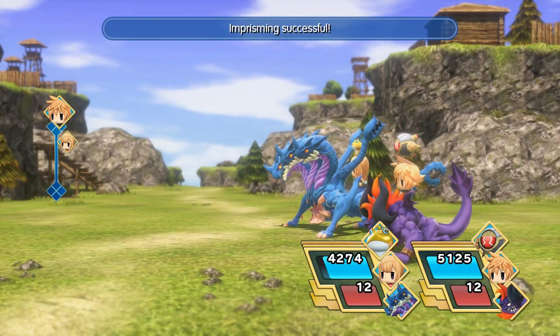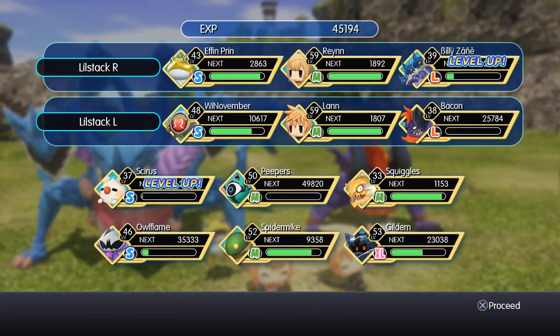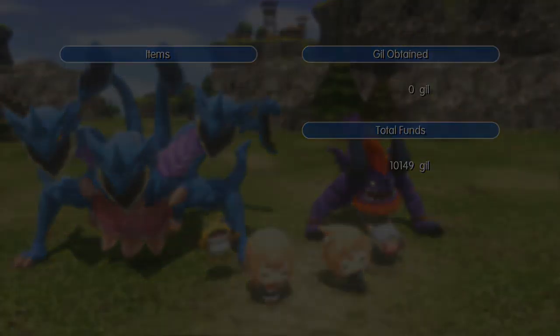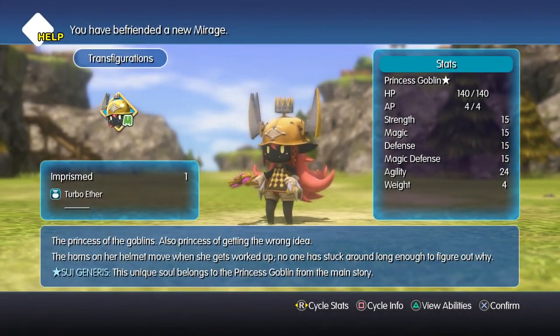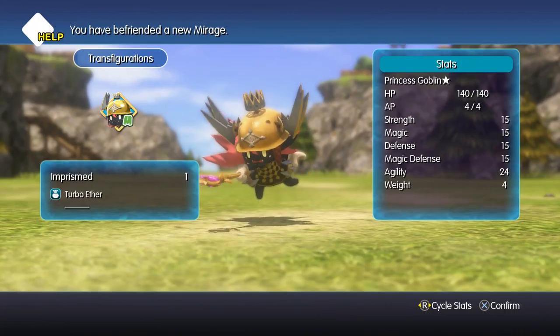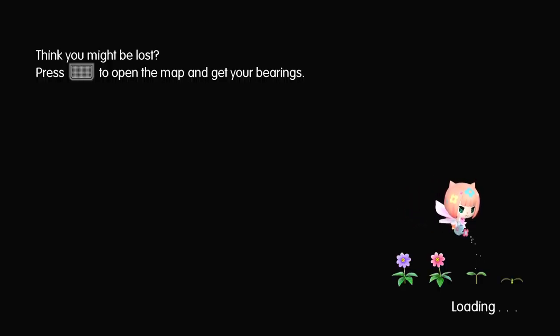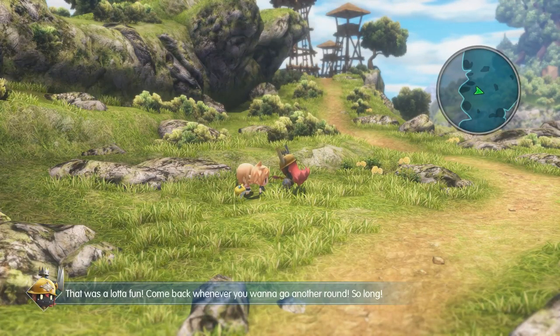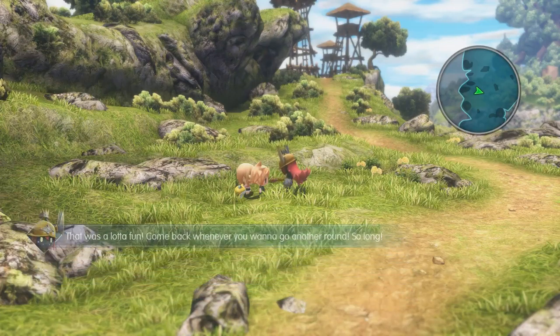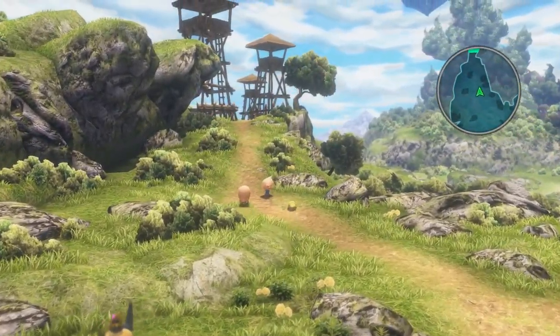Second attempt — had to use Flash first and then imprisoning. I got super lucky; it went much quicker than expected. The benefit of doing this is you get a huge amount of experience — everyone levels up. No guild points unfortunately, but the star version is now cataloged. It has unique stats. Princess Goblin can be refought over and over for repeated level-ups — a great way to become super overpowered quickly.